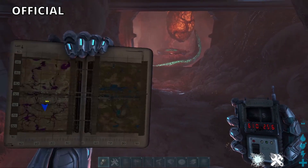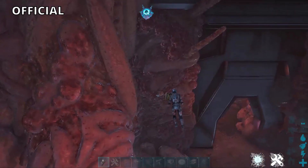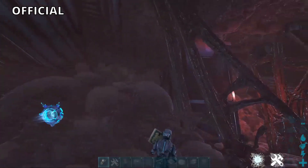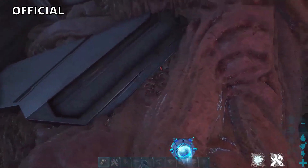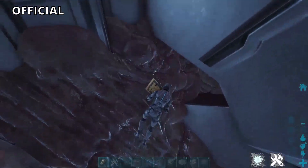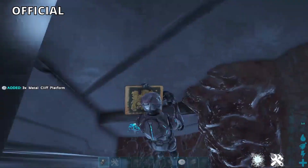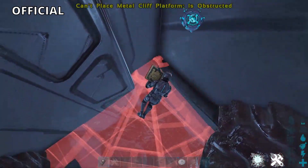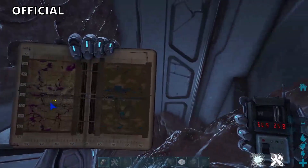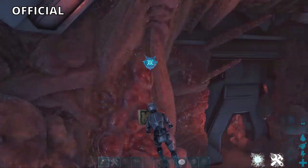Alright guys, here we are at rat hole number three. It's pretty easy to find — it's like the tunnel coming into Rockwell's heart where you can do the boss fight. It's literally just in this corner. You can build here on official, but I think it's a little too small for cliff platforms — I tried. Here's the map, here are the coordinates — Rockwell's heart, pretty easy to find.